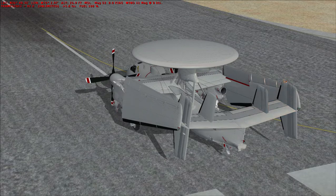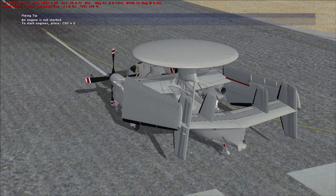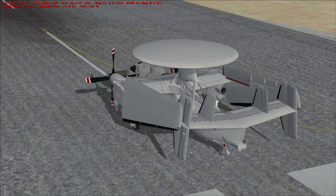The Hawkeye is an all-weather carrier-capable tactical airborne early warning aircraft designed in the late 1950s and early 1960s to replace the Grumman E-1 Tracer. The Hawkeye was first flown on the 21st of October 1960 and introduced into United States Navy service in January of 1964.